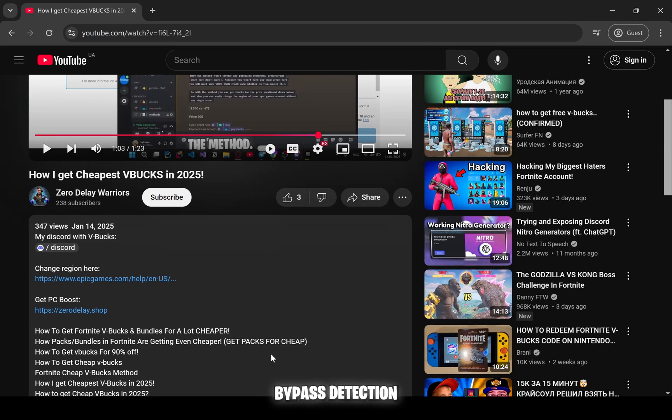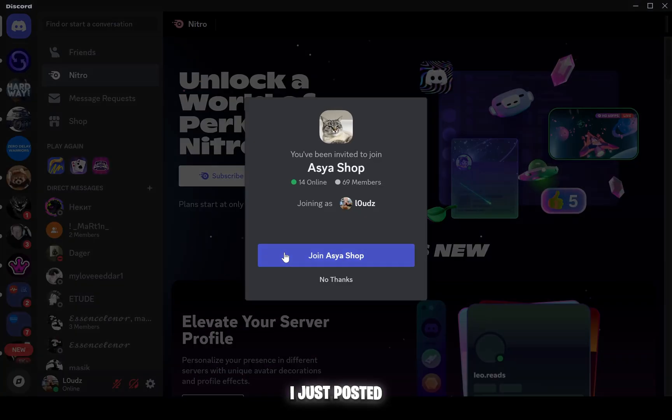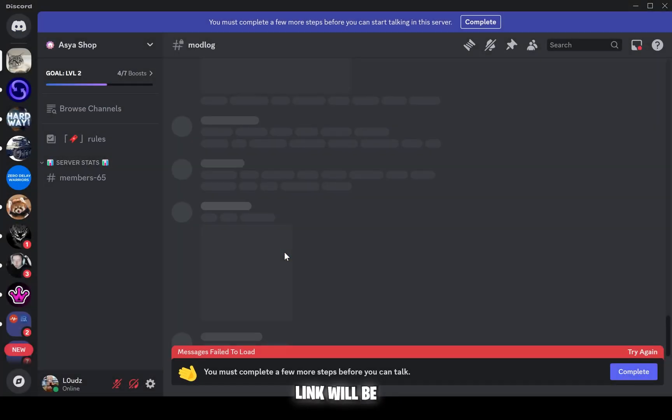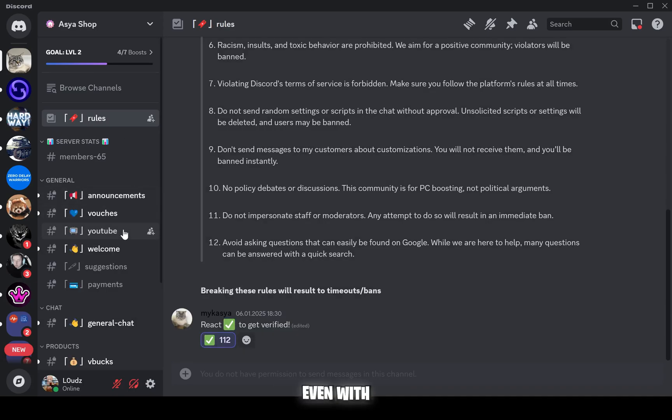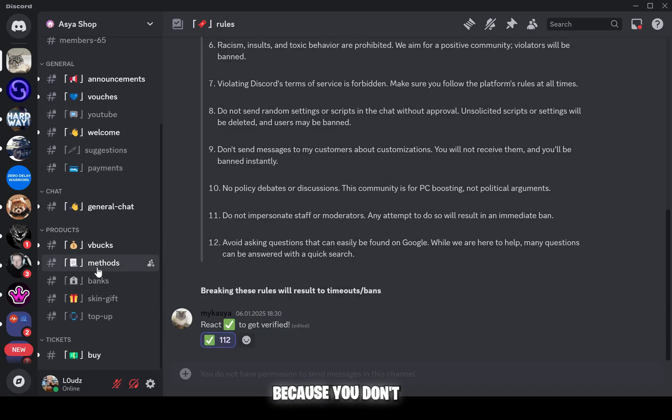So if you want to bypass VPN detection to change region and get cheaper V-Bucks, I just posted a method in my Discord server — link is below — with two PDF instructions about how to bypass it and buy V-Bucks cheaper, even with your own credit card, because you don't need any other banks.